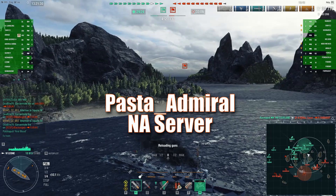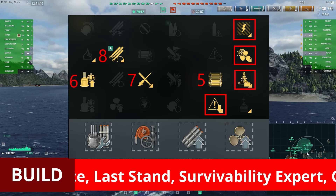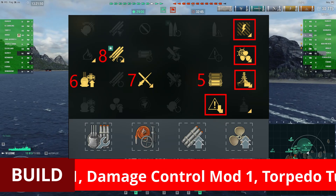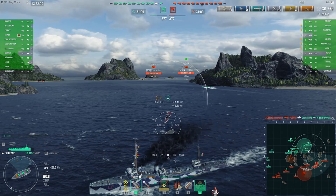Before jumping into the full review of the ship stats and characteristics, let me put up on screen the complete build I've been refining during the testing process. The Leone is a premium ship, ideal for the Luigi Sansonetti captain if you have him, but it's not a prerequisite. I've marked the training order in red to hopefully help you out in your skill choices if training a new captain from scratch.